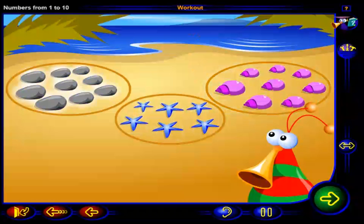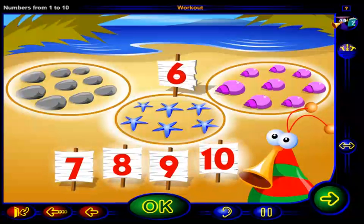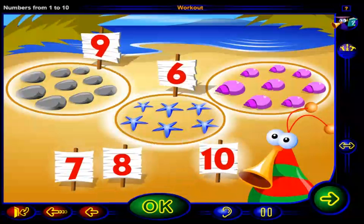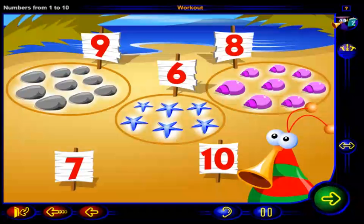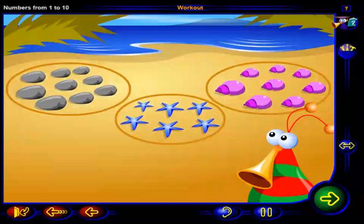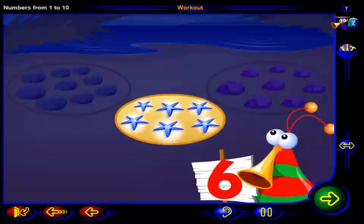Now, how many pebbles are there, how many starfish are there, and how many shells are there? Drag a number to each loop, then click OK. That's right. There are nine pebbles in this loop, six starfish in this loop, and eight shells in this loop. Let's see how many starfish are in this loop. Click on each starfish. One, two, three, four, five, six. Six starfish.